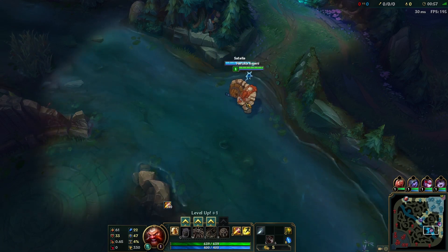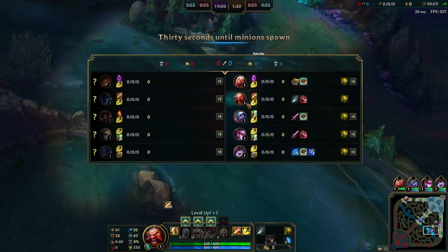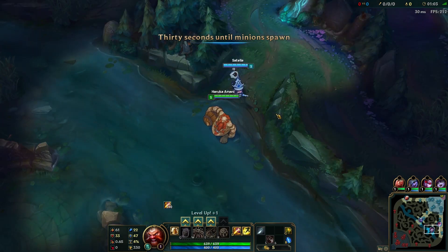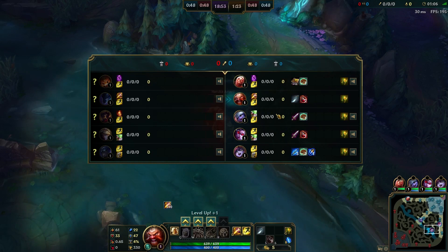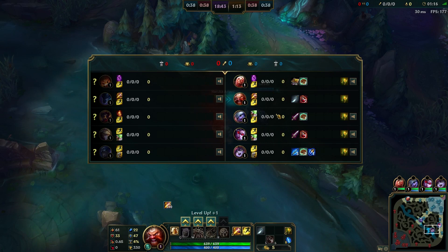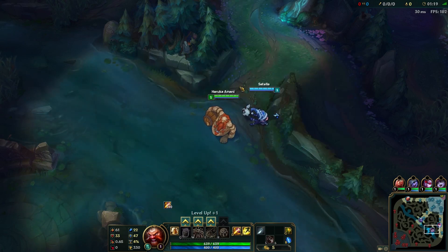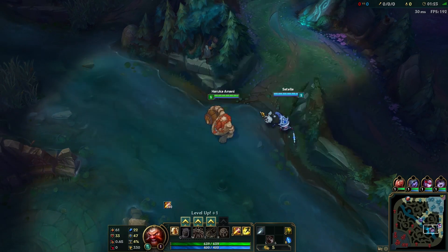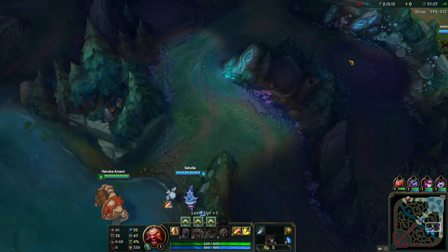We do have Lulu, which is nice for that peel, and we have a Tristana mid. I'll see how I play the teamfights — whether to peel or try to catch somebody out. Looking at their team, if I pick off Victor and throw him into the middle of the team, they're not left with a whole bunch of damage. Vision control will probably end up being a pretty big component of which team does well here.